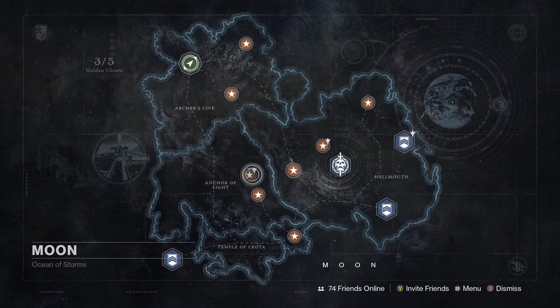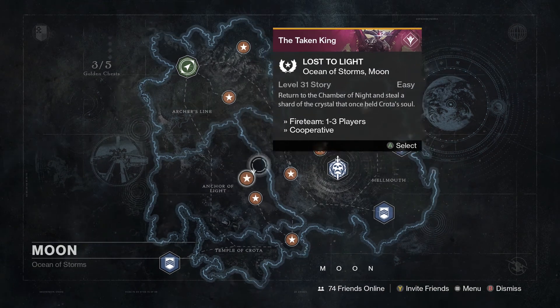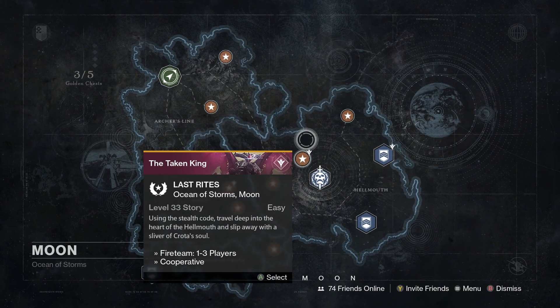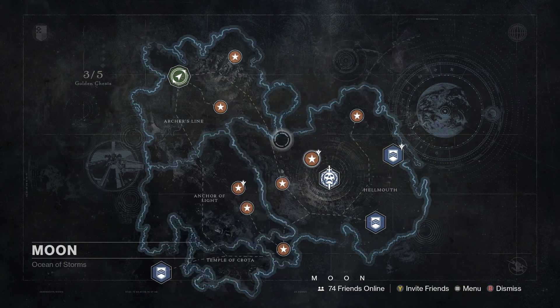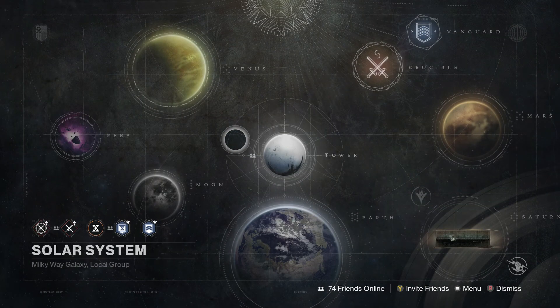We've got Lost to Light tomorrow — we've got to steal a shard from Crota's soul. And then we have to do some stuff on Earth, and then we'll hit the next one right before we do Regicide. All right guys, that's it — I'll see you tomorrow for Lost to Light. Leave a like, comment, subscribe, and I hope you enjoyed it.